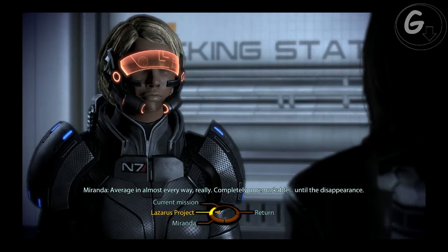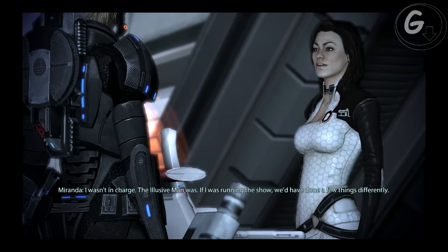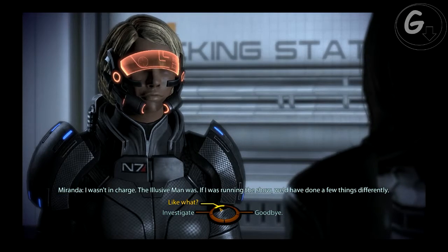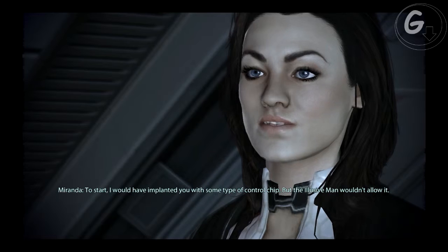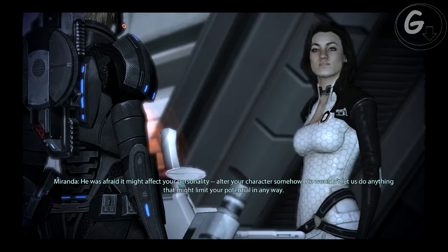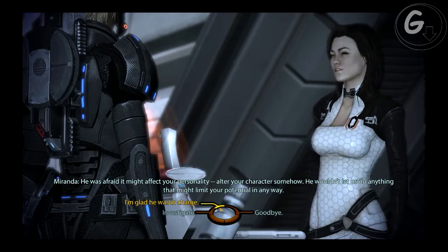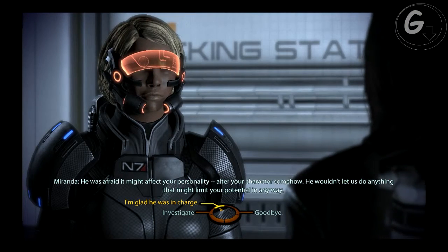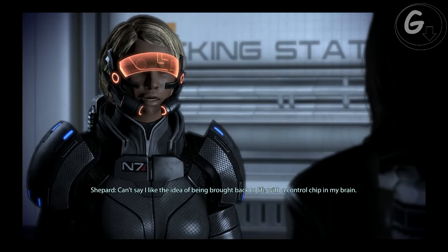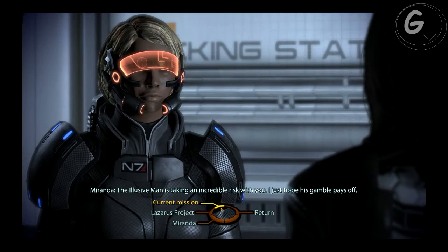I'd like to know more about the Lazarus Project from the person in charge. I wasn't in charge — the Elusive Man was. If I was running the show, we'd have done a few things differently. What would you have changed? To start, I would have implanted you with some type of control chip, but the Elusive Man wouldn't allow it — he was afraid it might affect your personality or character somehow. He wouldn't let us do anything that might limit your potential in any way. I'm glad he was in charge then. The Elusive Man is taking an incredible risk with you — I just hope his gamble pays off.